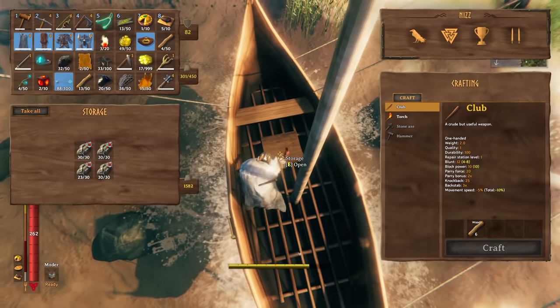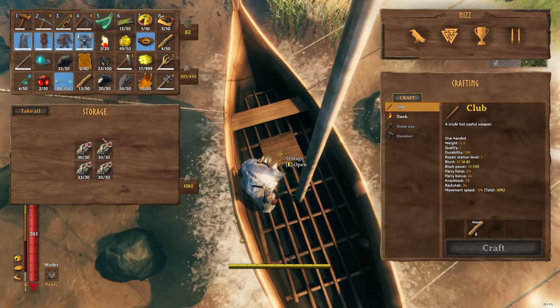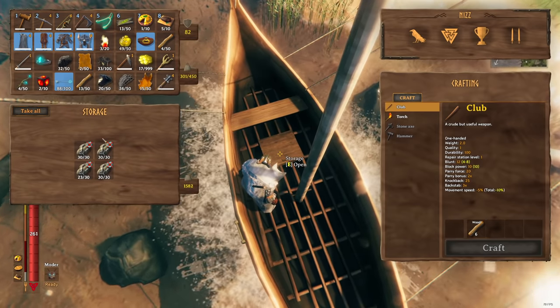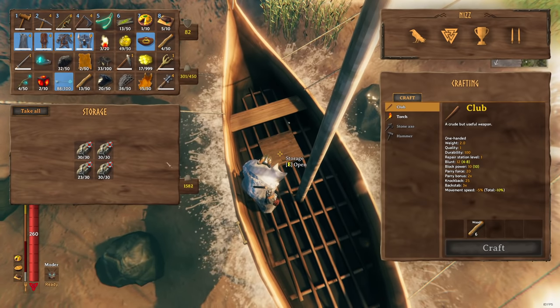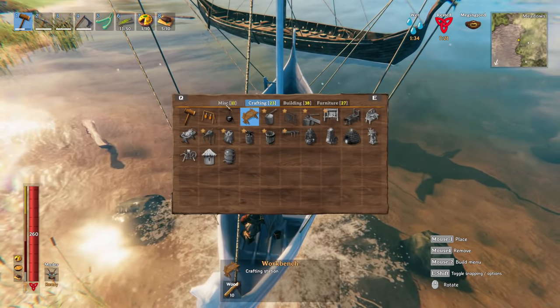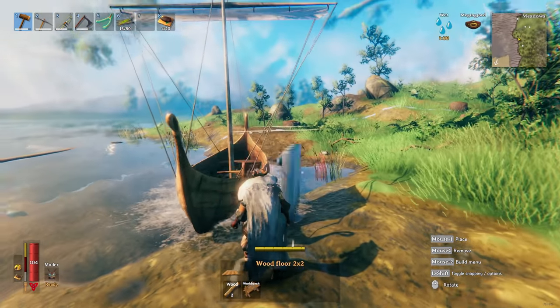Mistake number 7: thinking you can't put a cart in a karve. The karve is a really good ship for the bronze age, but it can be lacking if you want to transport a lot of ore since it only has four storage slots. The mistake is that you settle for those four storage slots because you think you can't get any more. Well, you can actually put a cart in your karve to increase your storage. You can't do it the normal way, so you have to take a little detour — but it's quite easy.